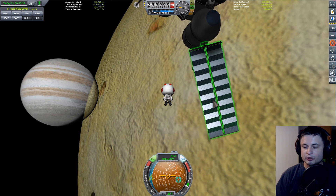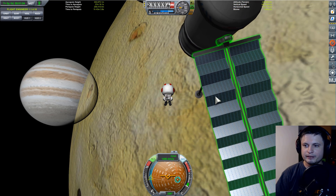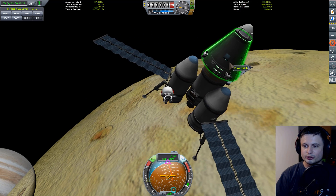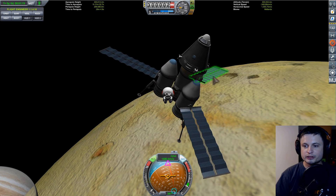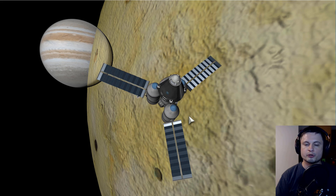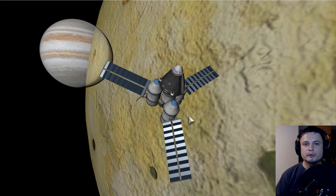40 watts is a light bulb — a non-LED light bulb. With three solar panels of this size you could power three of them, but don't expect to power a computer or really have much else going on for astronauts to survive. This is why all missions farther away than Jupiter — specifically the Pioneer missions, the Voyager missions, and the vast majority of missions that explore the outer solar system — have always been using nuclear power.